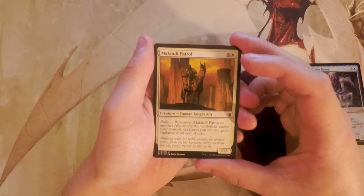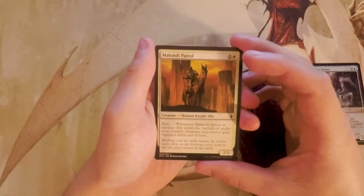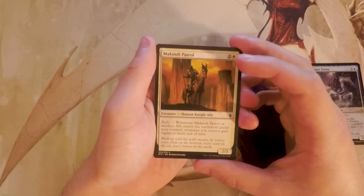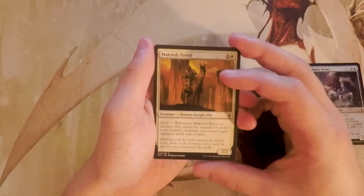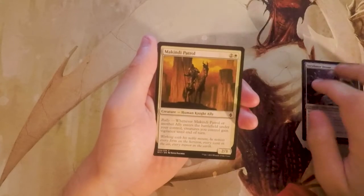Mak'n'd Patrol — apologies if I'm mispronouncing that — is a 2/3 for three with Rally: when it or another ally enters the battlefield under your control, creatures you control gain Vigilance until end of turn. I forgot that allies were a thing in this set. It's fine in the ally deck, but I wouldn't want this as my flagship card to push me into allies, so I would not pick it.